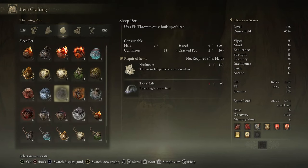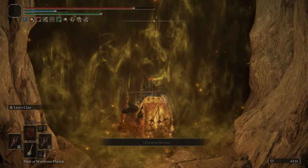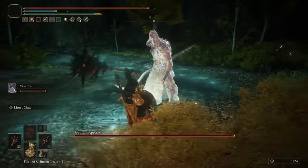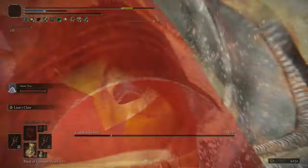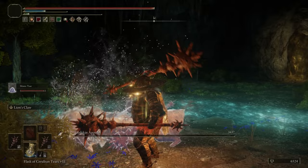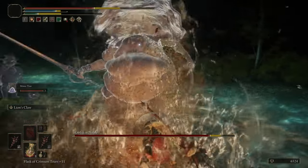Here is the boss: the Godskin Apostle and Godskin Noble, summoned via the snail. You have to kill them before you can kill the snail. They're actually slightly harder than they should be for us because you can't bleed the spirits. So what you have to do is just pile in with Lion's Claw and get in as much damage as you can — they don't seem to be quite as strong as individual Godskin enemies, but the fact that you can't bleed them is a bit of an issue. However, you can put them to sleep with sleep pots, which would make this much easier.